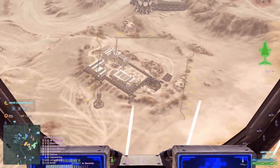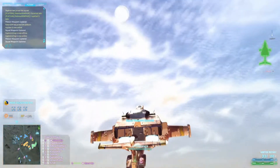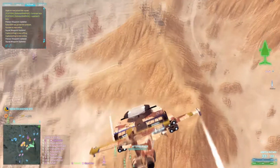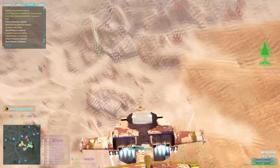Alpha squad, I got a target for everyone. I want everyone to converge on the squad mark. There is an enemy turret there on the roof. Take it out. Spot it as soon as you hit it. Open up. Copy that. This is Alpha, Charlie one going for that scythe.